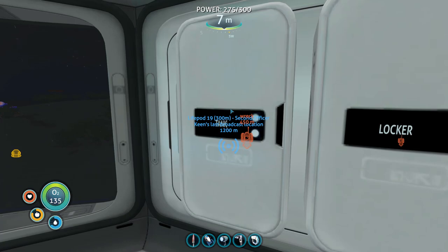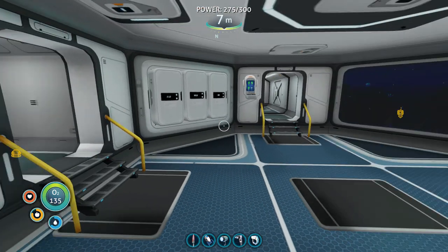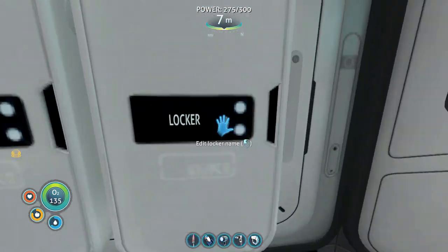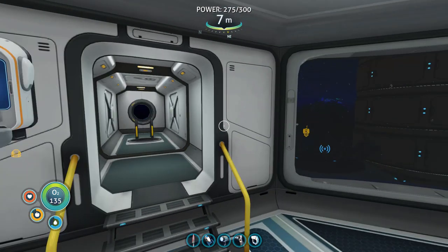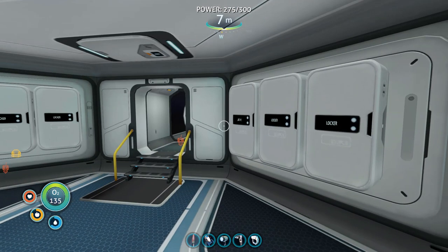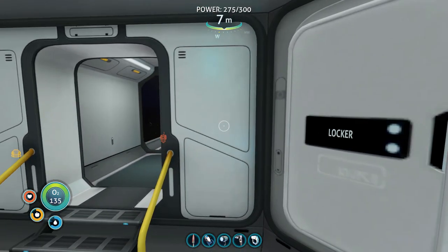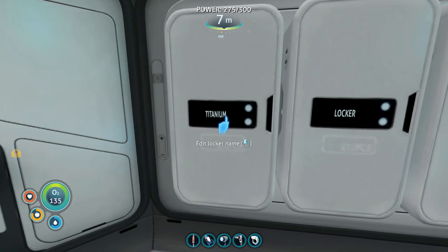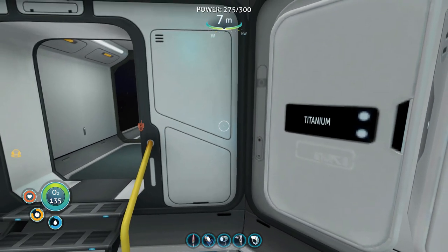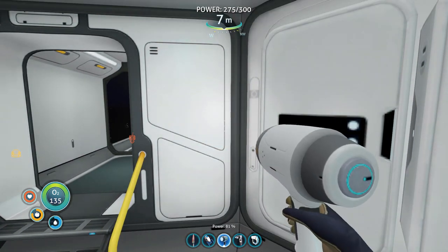I do like having a lot of the supplies on the inside of the moon pool because when you come back with stuff it's easier to just take it to the lockers right there. The base is continually evolving, but I like to use all parts of it.